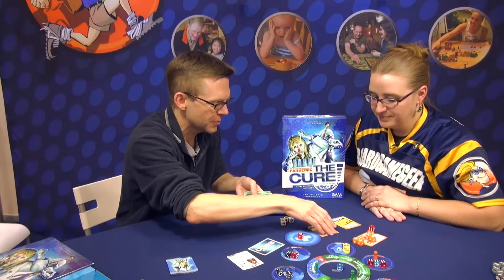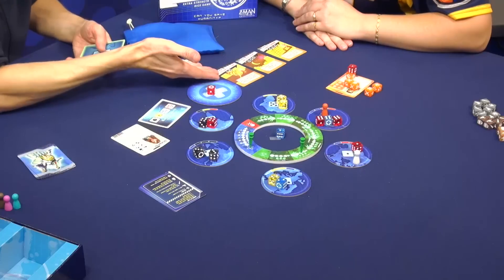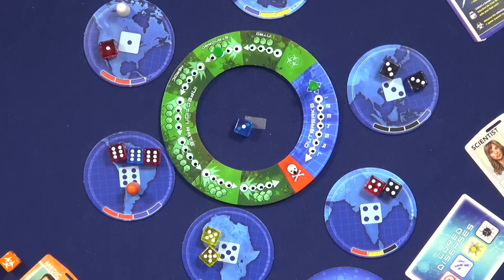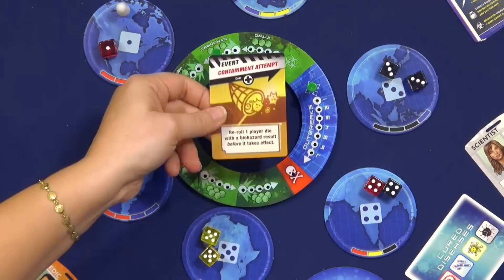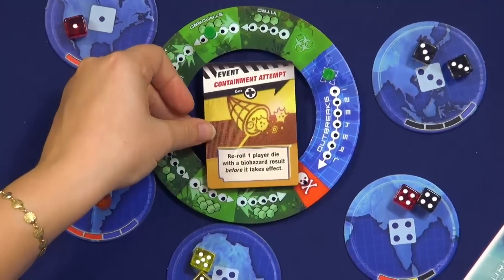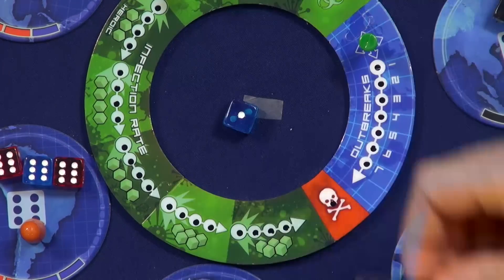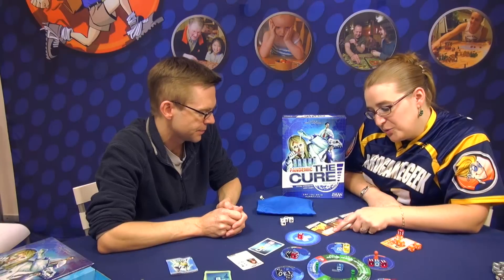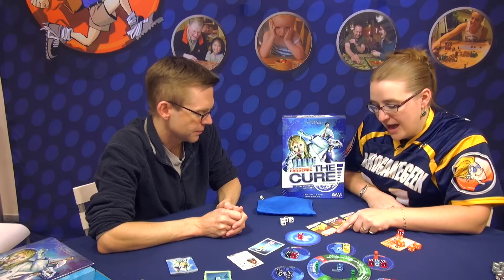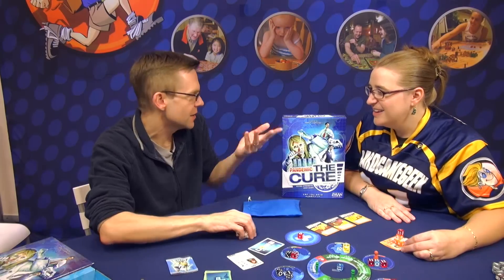We've got three event cards to choose from: containment attempt, one quiet night, and good planning. These event cards — you have three of them at any time. And the cost is right there in crosses. So we could do this one for one, or we could wait and get some more. You could play or die with a biohazard result, but we should keep that in mind for next time.